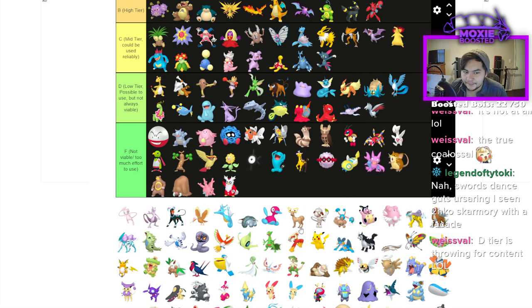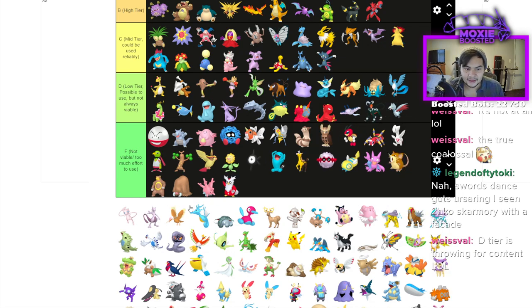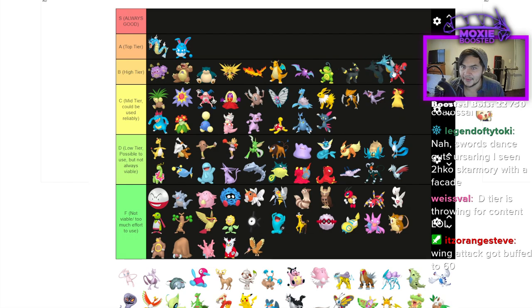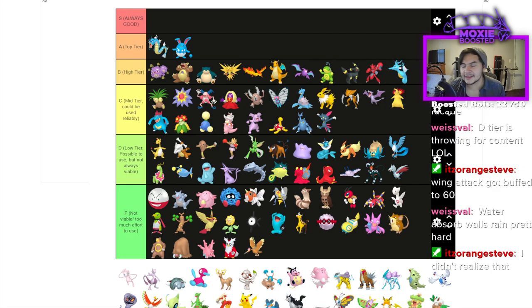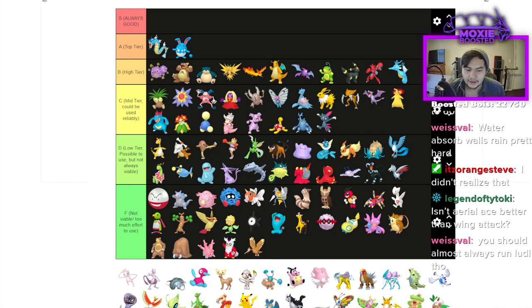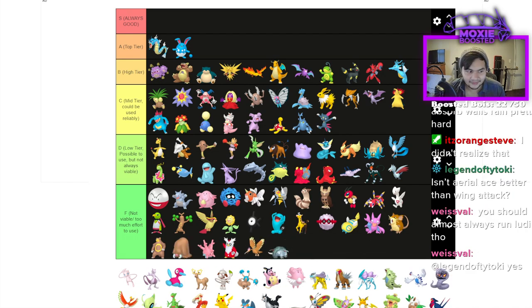Skarmory is D — budget Corviknight at this point. Houndoom is D. Kingdra I think has sauce and is high tier. If you're running Kingdra, it gets a couple things over Ludicolo: mainly Draco Meteor and Muddy Water. Ludicolo lost access to Muddy Water which is an absolute shame — if it had Muddy Water it'd be absolutely insane. Kingdra and Ludicolo are a hard distinction to make when picking one for a rain team. Delibird is F. Porygon2 lost Eviolite but is still D tier — without it it's bad but still usable.